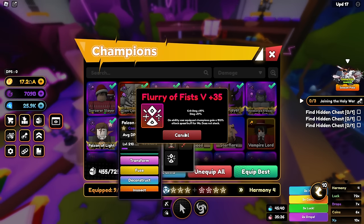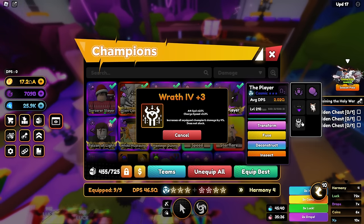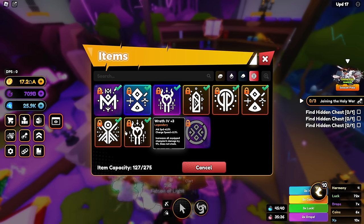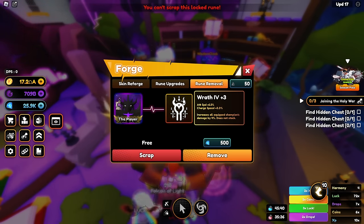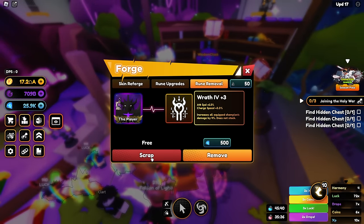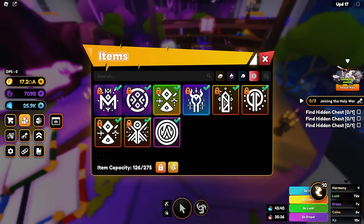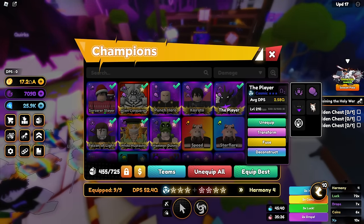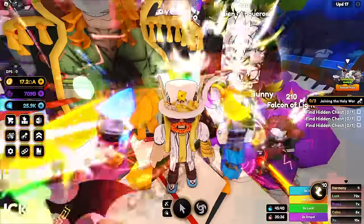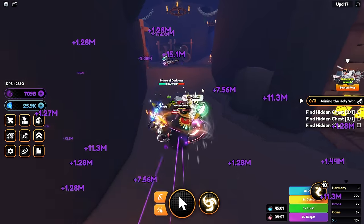Falcon of Light is probably the best — wait, that's way better. I think we have to wait for a new unit to equip that. Actually it only costs 500, so let's find somebody decent. Let's scrap this legendary skin and give it to our boy the player. Now we all get 50 percent crit damage, and it only costs 500 to unequip — that's nothing. Now all equipped champions have 50 percent crit damage which is great, increasing our total damage a lot. We're up to 52.4Q right now! Let's go find the chests and take advantage of this new luck event.